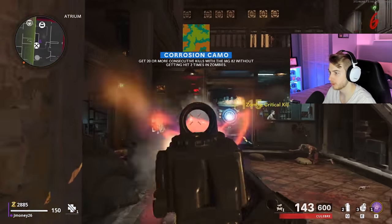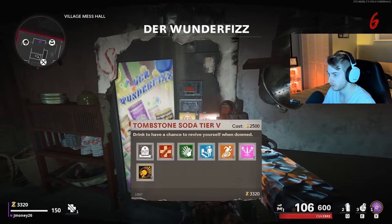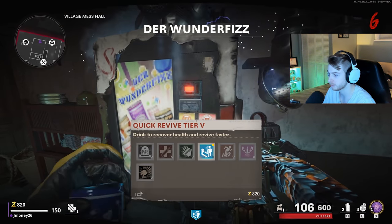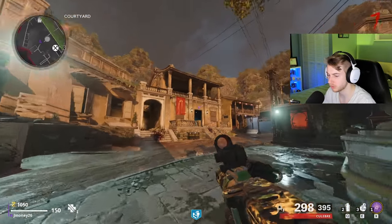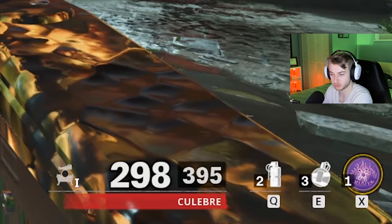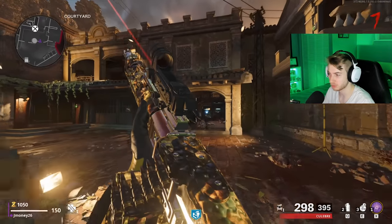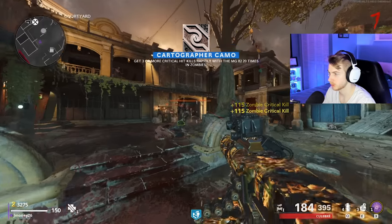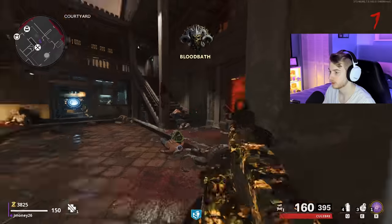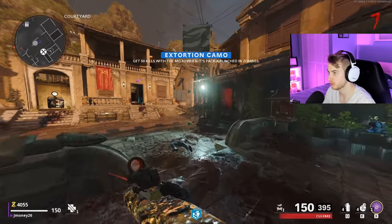That's another camo, and another one — we're flying through these. I think we have enough to grab our first perk and we're gonna go with Quick Revive, just in case. Also, this is called the — whatever the name says there underneath the ammo — that's what it's called. The mag now has 300 bullets, pretty good if you ask me. That's another camo down and another one. So we know for sure the camos that were glitched on the nail gun are not glitched for the MG82 — we're flying through them.